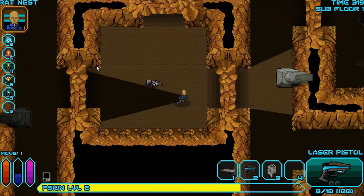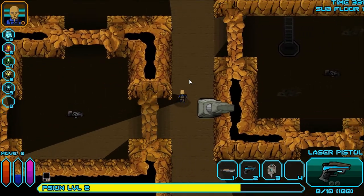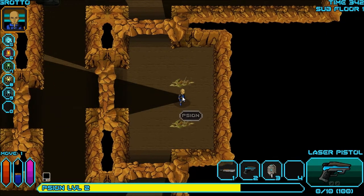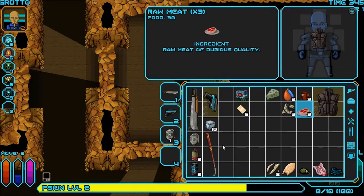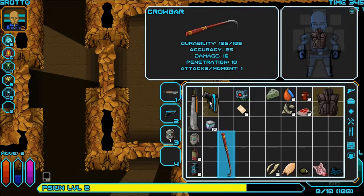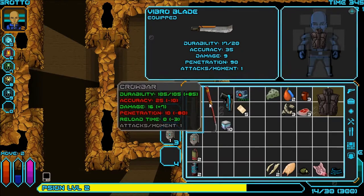I want to level up again and increase my Manifestation. I notice the rooms now have names that appear — that's cool. There's a rat nest, a grotto. And wait — there's a crowbar! Gordon Freeman! That's amazing. I'll move my pistol and put the crowbar in my hotbar.